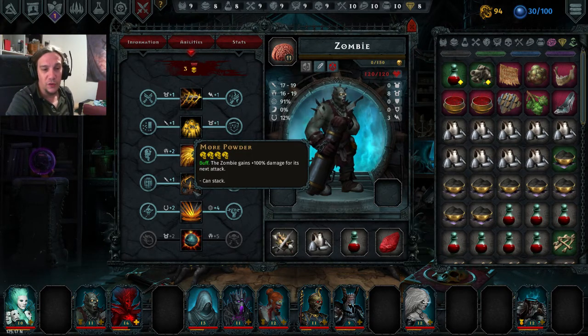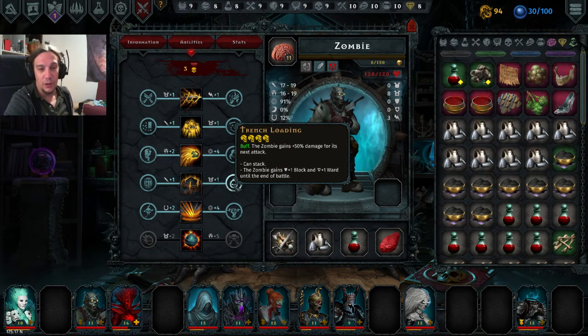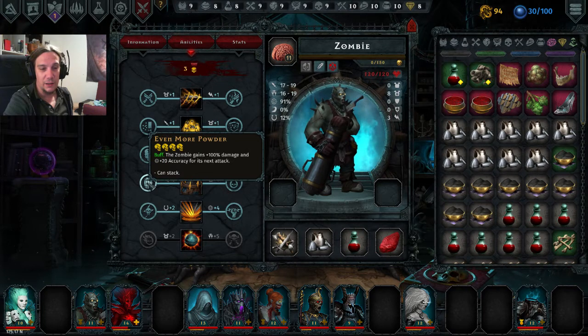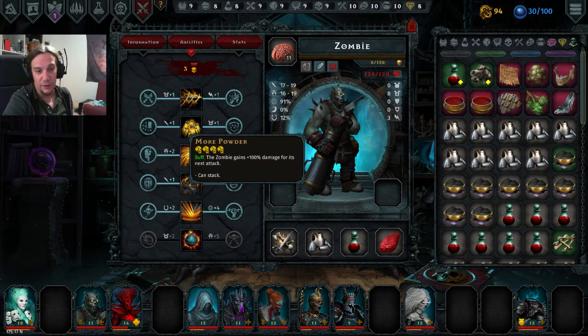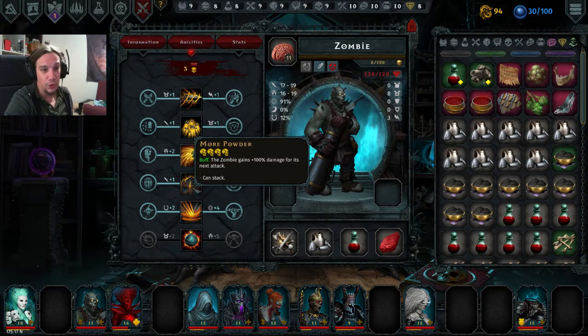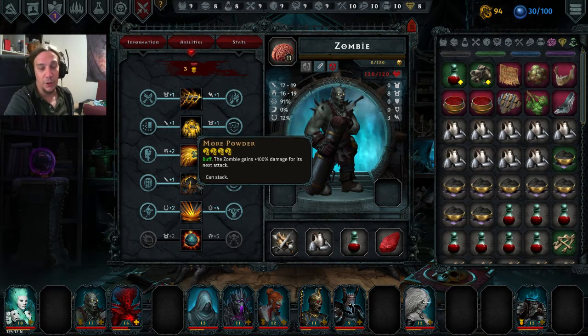As you've noticed, all three skills so far are usable from the front line, so half of the Zombie's skill set is already meant for the front line. Next skill: More Powder. The Zombie gets more damage for its next attack and this can stack. We can upgrade it to less damage but with block, ward, and an additional accuracy increase. You're able to pack one singular insane punch since it applies to the next attack, and you can stack this as long as you want, doubling up the damage with every usage.